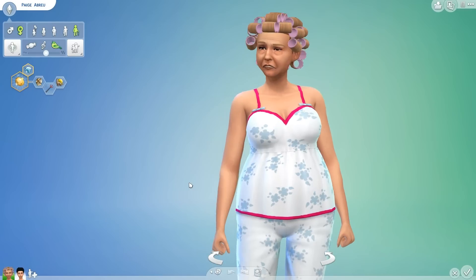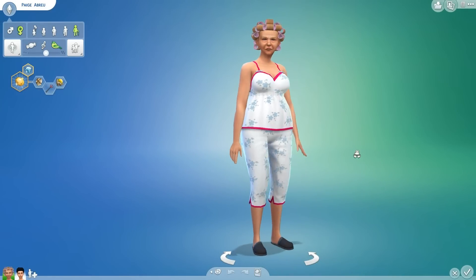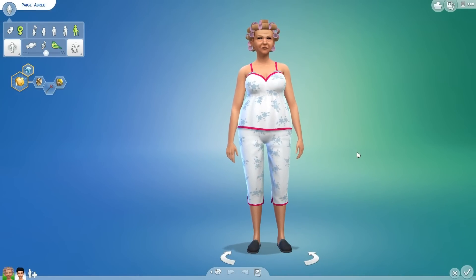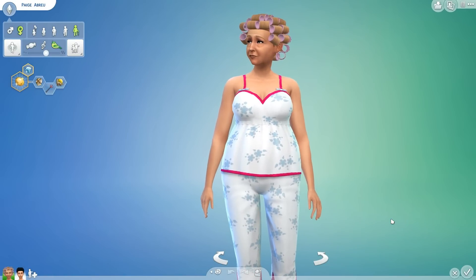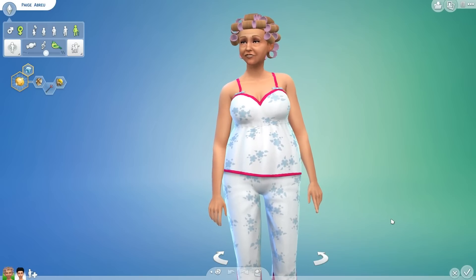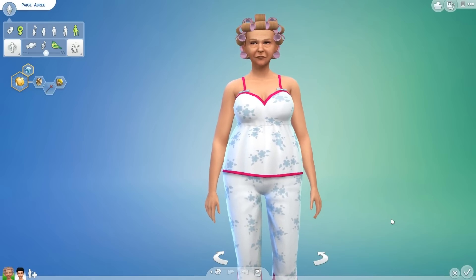First and foremost, we are checking out some hair rollers by My Stuff for Origin. I made a little elder Sim here to make it look like she's a little crazy. I'm Greek and I'm very used to my aunts and uncles and grandparents coming out with their hair in towels and curlers, screaming for you and saying get inside or it's time to eat. I had an aunt who used to do this every day — she used to come out and purposely embarrass us while we were younger.